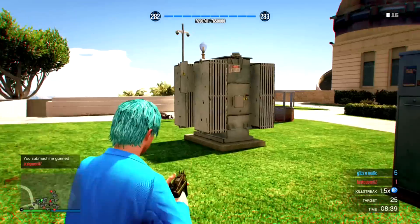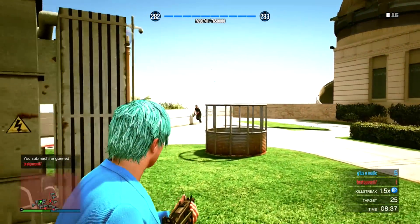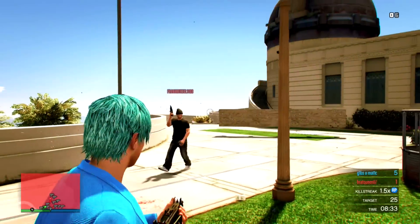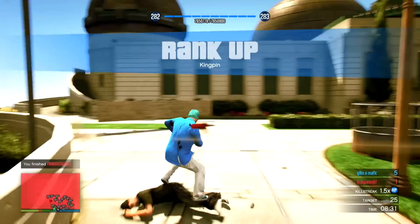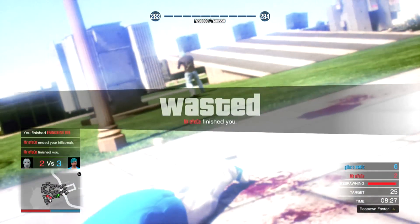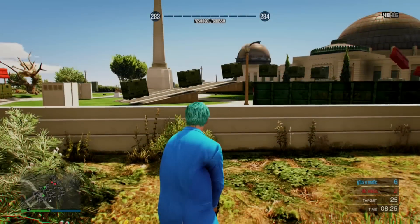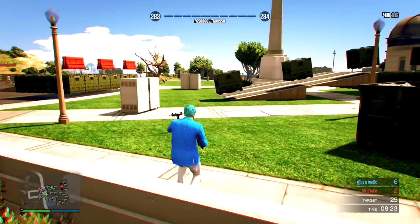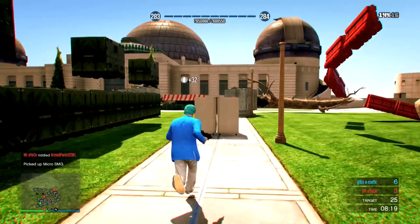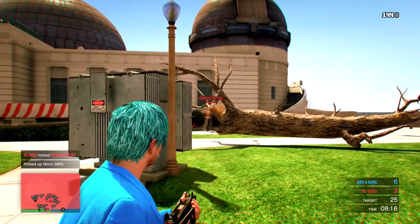Especially on a sniper, which takes 2 shots to kill a level 294 but only 1 to kill a level 1. We don't know exactly how much health a level 1 has compared to a level 294. It could be a certain health model, or it could mean that if you're a low rank, your shots-to-kill count is simply decreased.